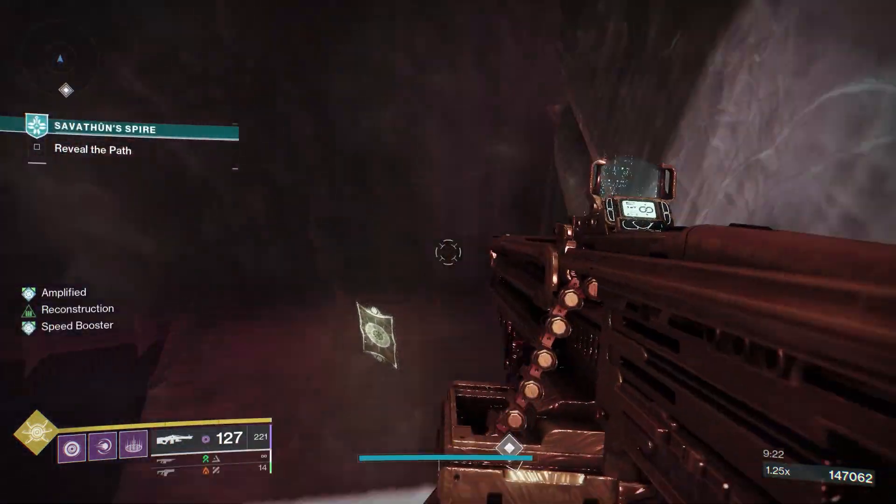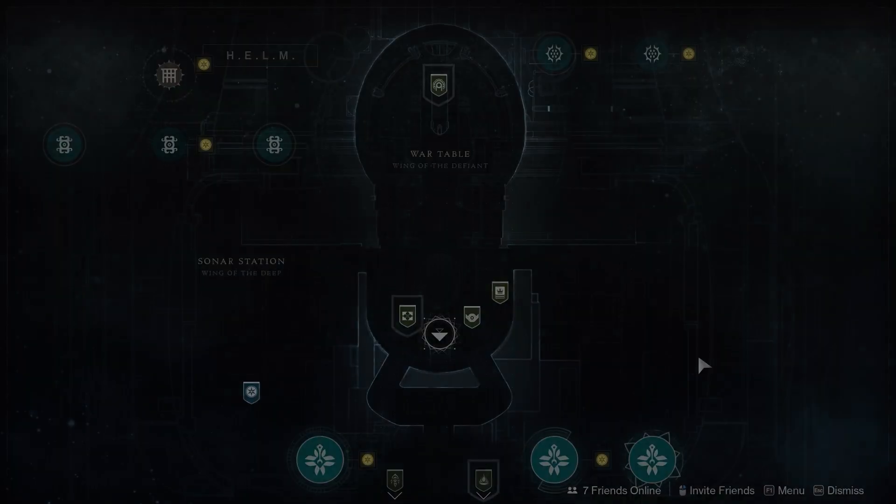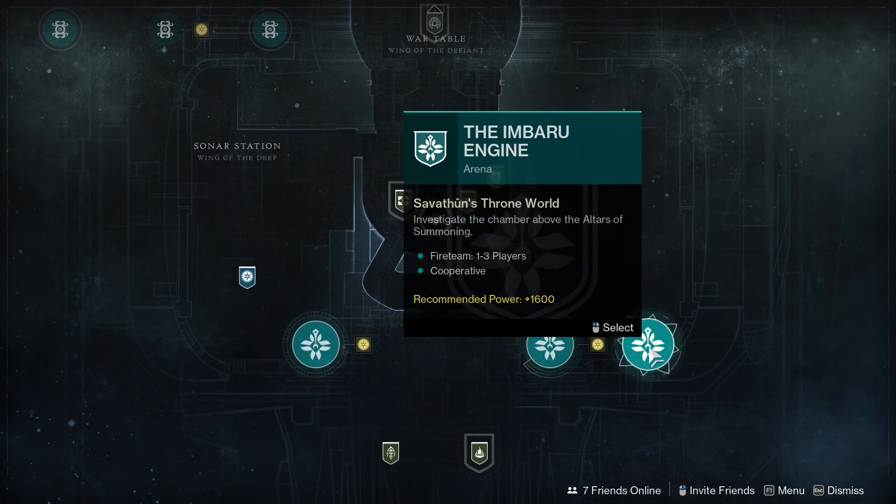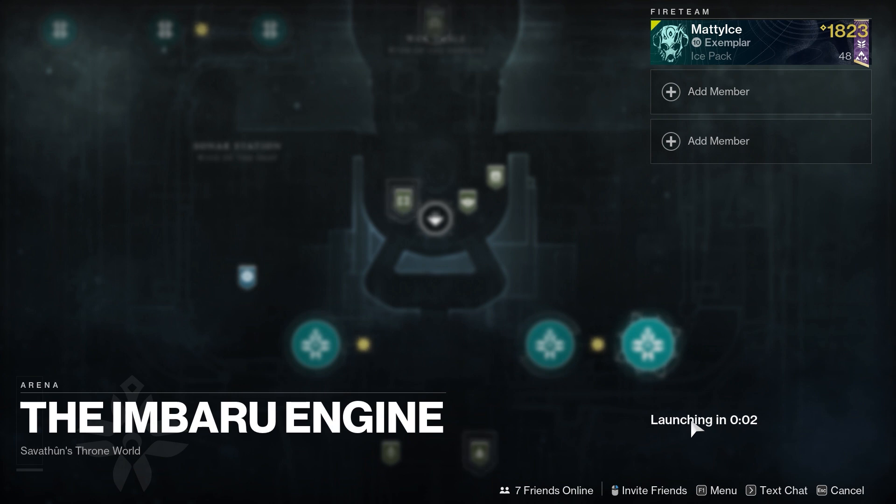Now once you deposit that card in the lectern, you're going to want to go ahead and load up the Mbaro Engine. If you've never done Mbaro Engine before, you have to go ahead and load up the test of cunning.